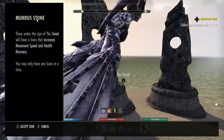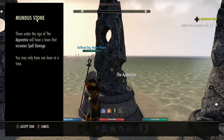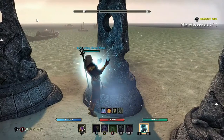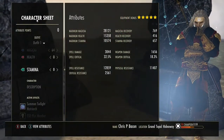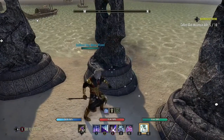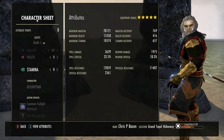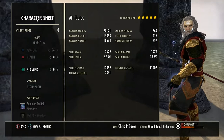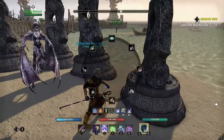There are other Mundus Stones you can use, like the Apprentice which increases spell damage. Let's see what it goes up to — put this one on. So that takes it up just over 3,000. Then I do my buff: 3,629 spell damage, which is actually not that bad for a sorcerer.